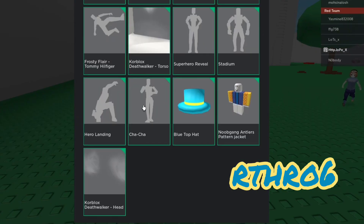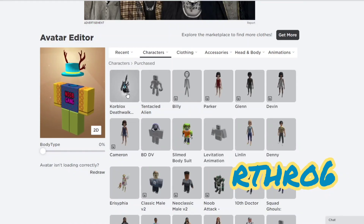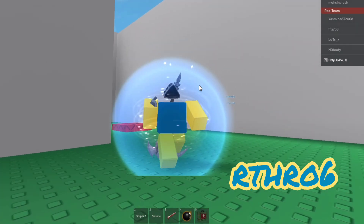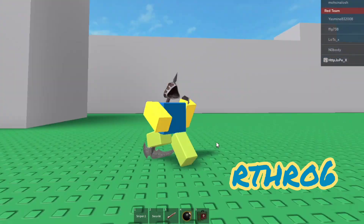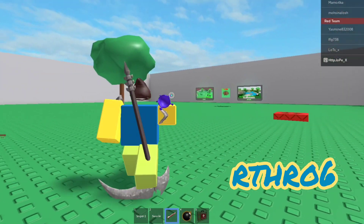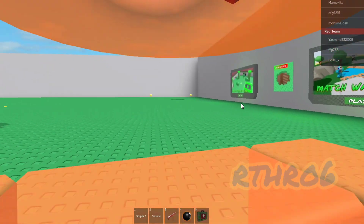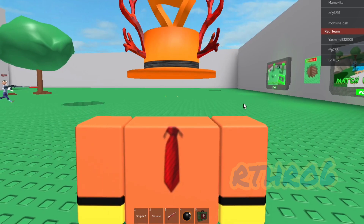This is what it looks like in Arthro 6 — I'm wearing both the head and the torso, but the torso doesn't work in Arthro 6. Also, there are no particle effects in Arthro 6, so there's no flaming eyes and no flaming torso. This is what the whole bundle looks like — it just looks kind of weird, not gonna lie. Make sure to know this before you buy it. With a real outfit you can see the flame particle effects a little bit.